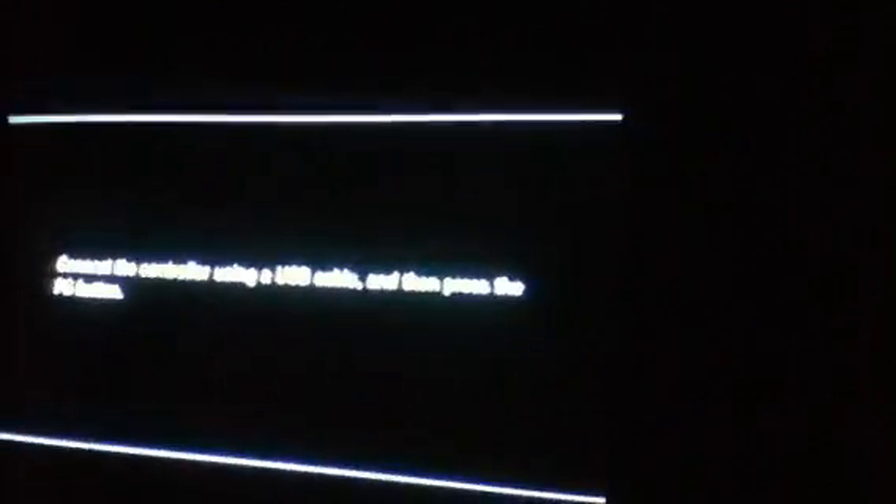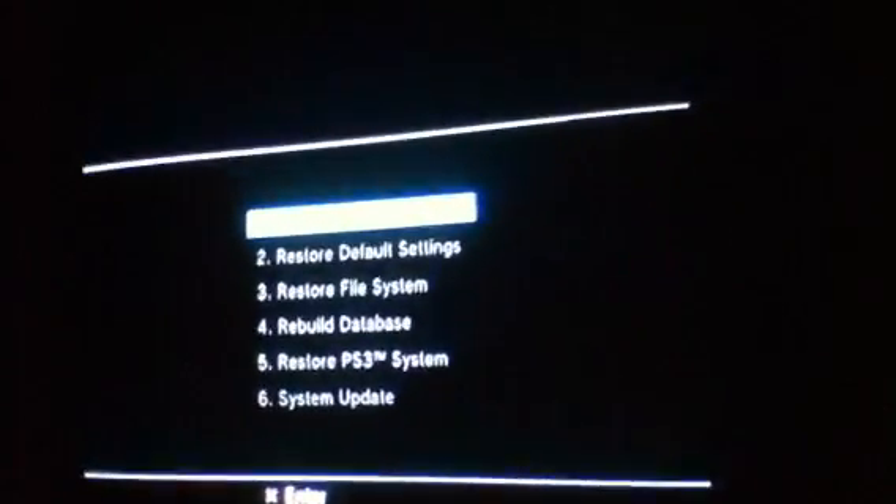If you know the secret menu, just go to the secret menu. Hold the button until you hear that beep, and then two more beeps at the same time — right there, let go. Now you get this menu. Connect the controller using a USB cable and then press the PS button.